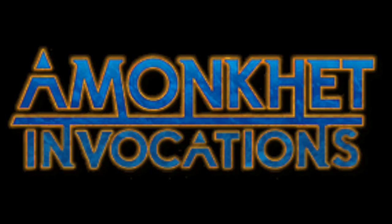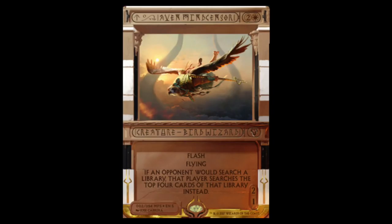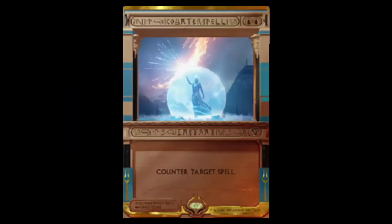We also found out that Amonkhet will have lottery cards known as Invocations. Having had some time to look them over, I think they look absolutely awful. They are quite literally impossible to read — the names, the subtype, whether it's a creature or sorcery or instant or artifact — that font is impossible to read. Upon first looking at these cards I didn't even realize the text was legible or in English. Also the mana cost is the same faded gold-brown as the card background, so it gets completely lost.